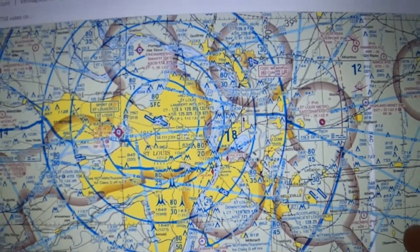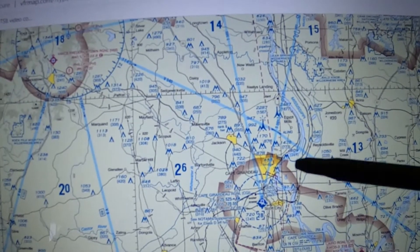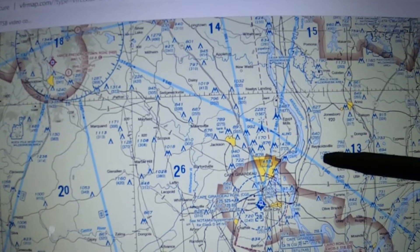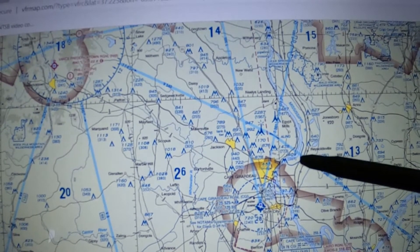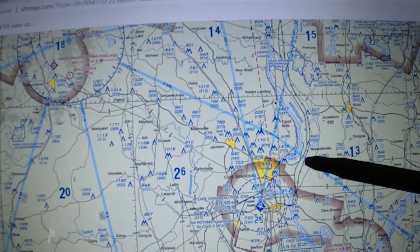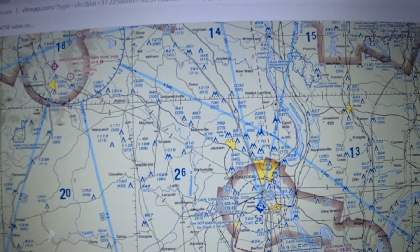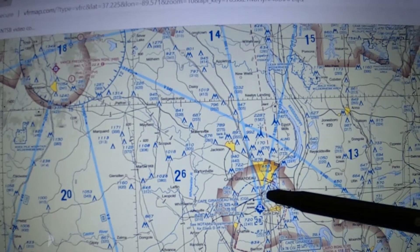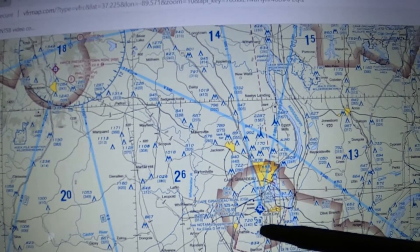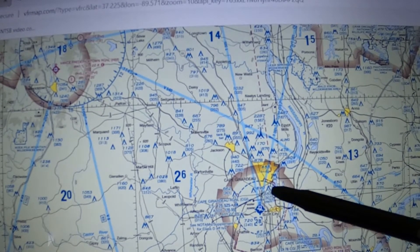Now let's talk about Class D — Cape Dorado. You have to have a radio to enter. If you're eight miles to the north and call: 'Cape Tower, Helicopter 211 Tango Bravo, eight to the northeast, inbound for landing,' and they respond '211 Tango Bravo, stand by' — are you cleared to enter Class D? Yes, because they called your tail number and specifically responded. You can continue and enter the airspace.